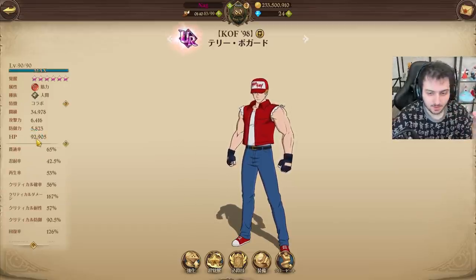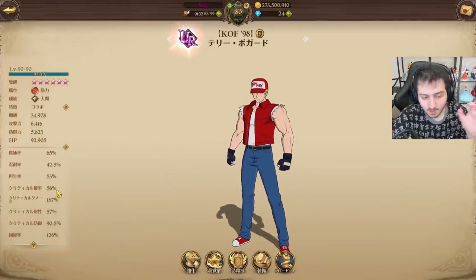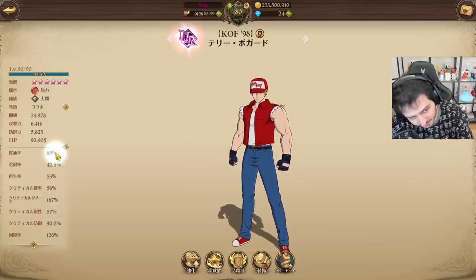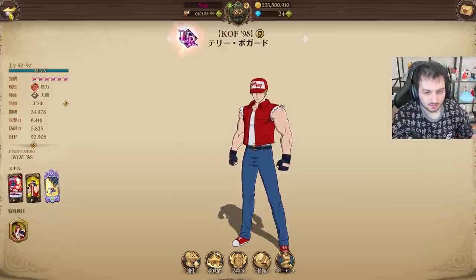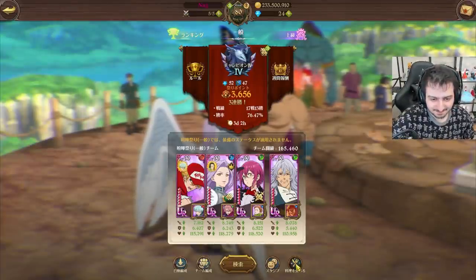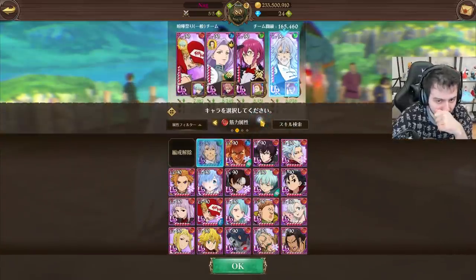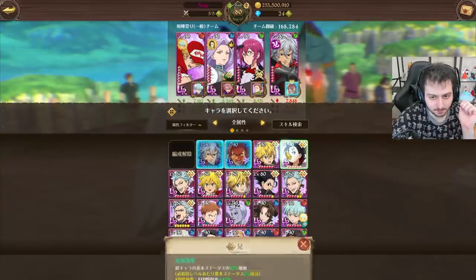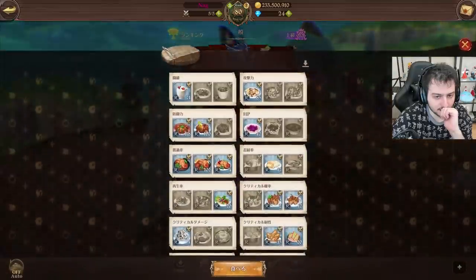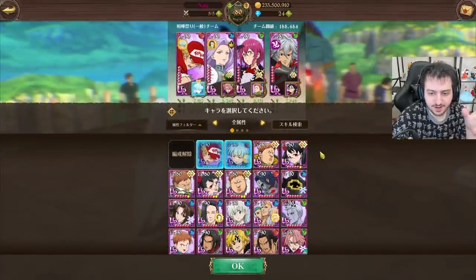Stats-wise, not looking crazy — this is max cosmetics. Not the greatest crit chance, not the greatest resistance, decent pierce. All in all, it's a very average amount of stats. I'm not sure what team to use him with. I kind of want to use Sterosa in the back for the passive since I'll be using the taunt, but is it even worth using with such low crit chance?